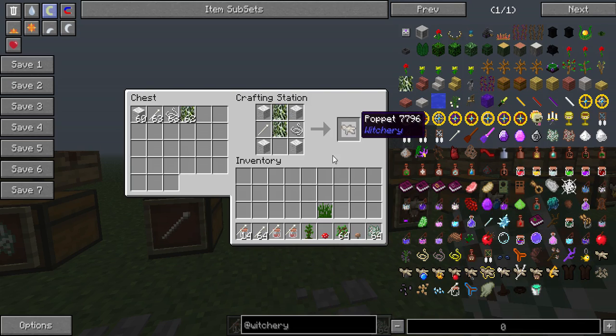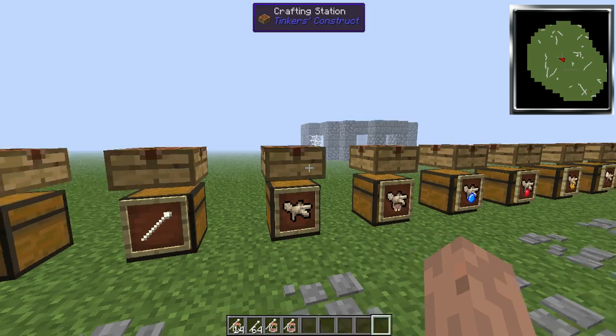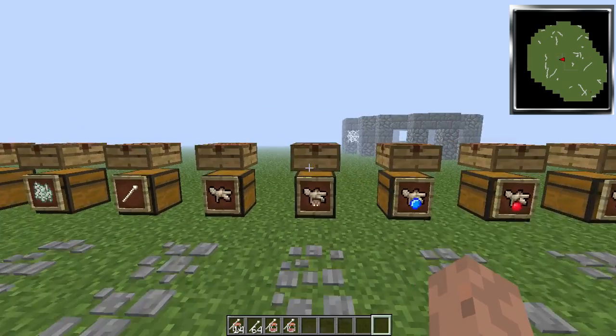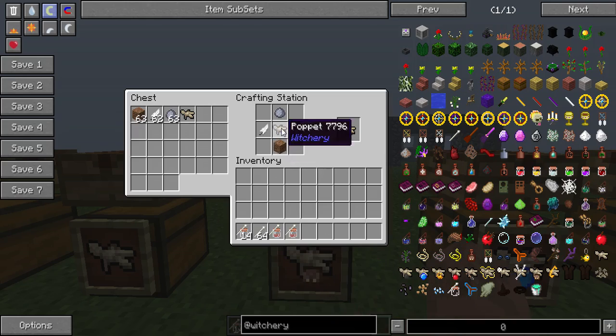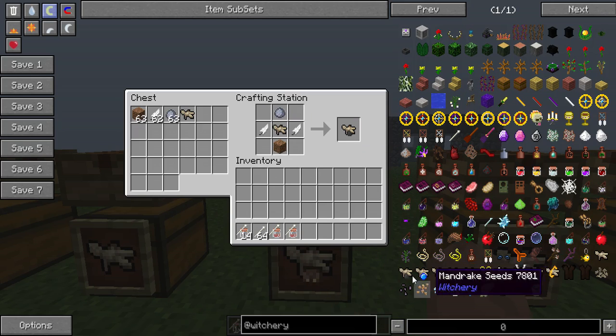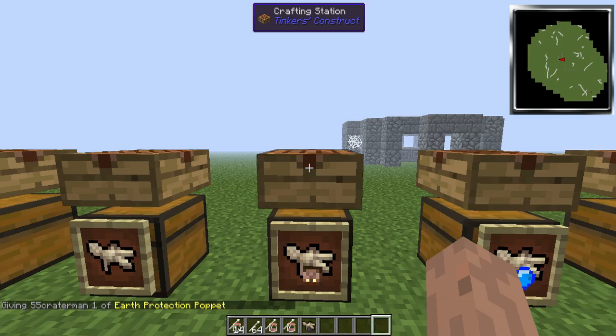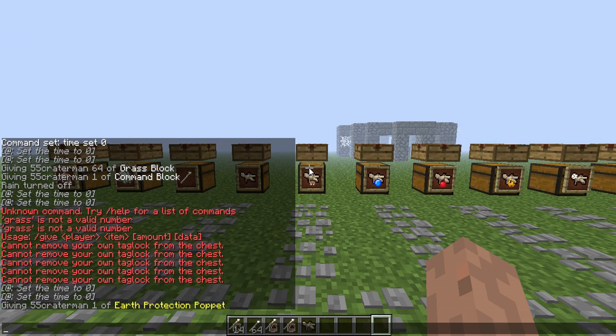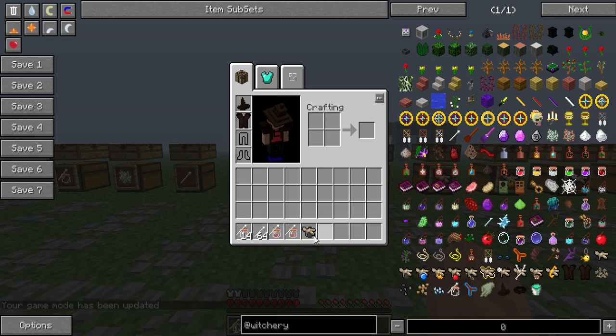You need a poppet for all the poppets — to create every single one. The first one we'll be looking at is the earth protection poppet. You need a poppet, dirt, clay, and two feathers to create the earth protection poppet. Once you have gotten one, I will show what it does. You basically take it and combine it with a tag lock. I will use my own here.